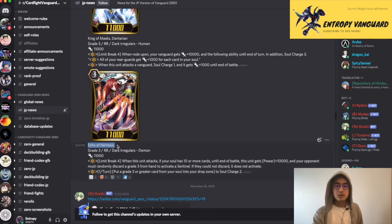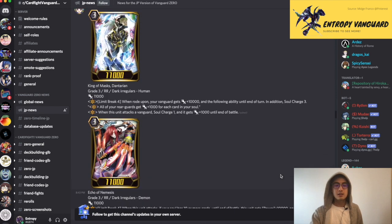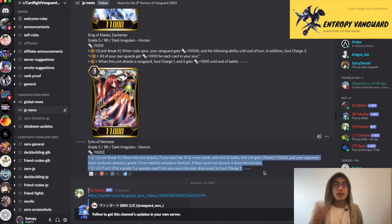Next, Echo of Nemesis — this was the Fighter's Collection unit, double rare. Limit Break 4: when it attacks, if your soul has ten or more cards, until end of battle this card gets plus ten, and your opponent must randomly discard a Grade Three from their hand to activate Sentinel. If not, it does not activate. So this is like a Glory Maelstrom-esque skill without the CB2. If your opponent's at five anyways, very nice. And once per turn, you can put a Grade Three or greater from your soul into your drop zone to Soul Charge two.